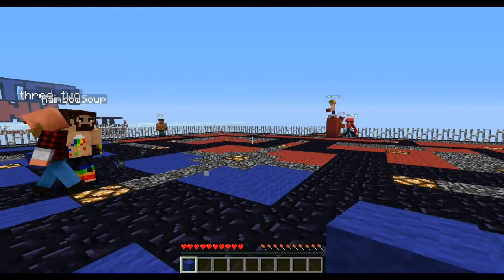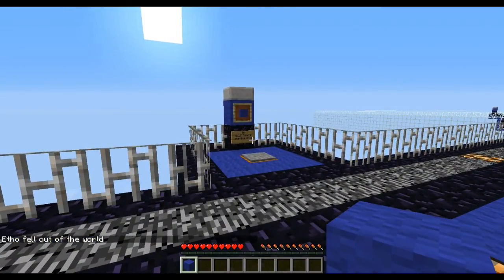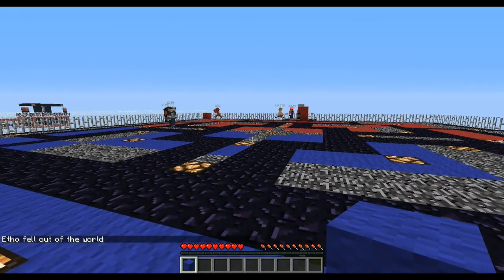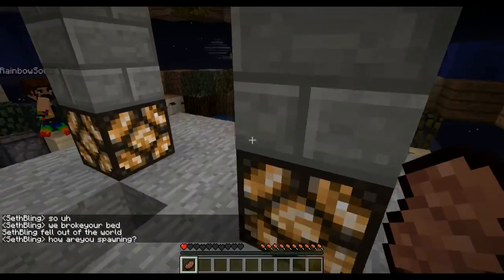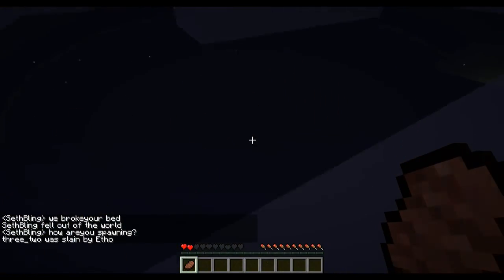Where is the command block? I couldn't see it in the inventory screen anyway. It's give eth0137. You can't — is it not in the inventory? No, it's not. I have no idea where it's at. Like when we set it, it was on the platforms. This is working out in our favor, that's for sure.